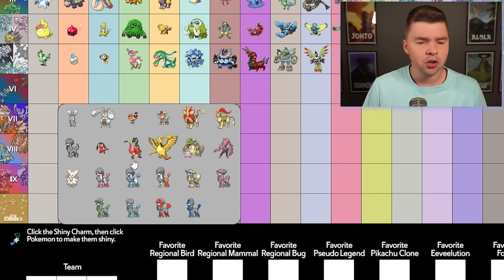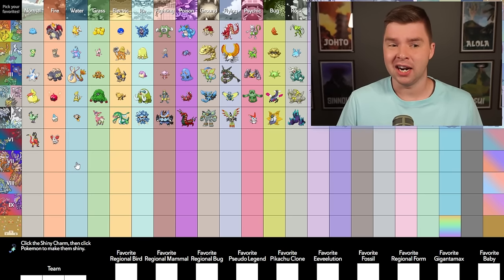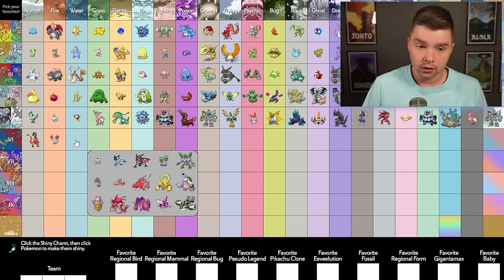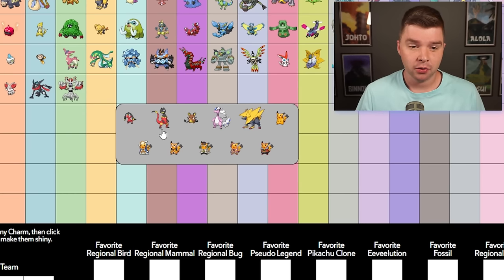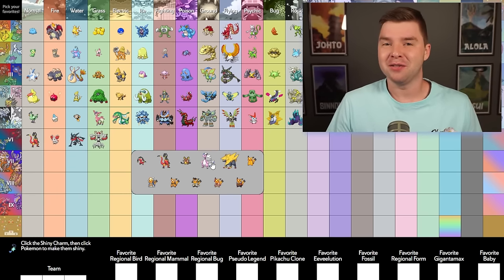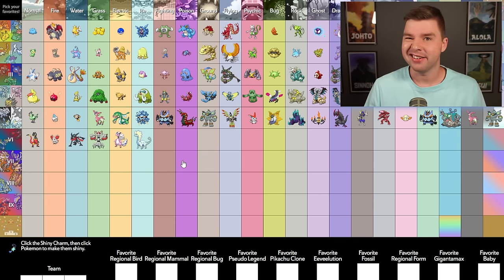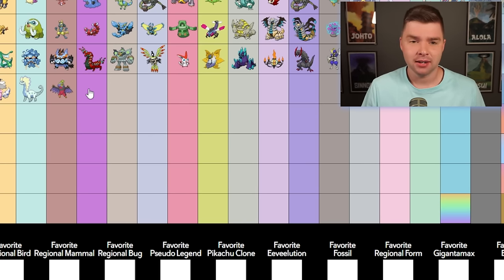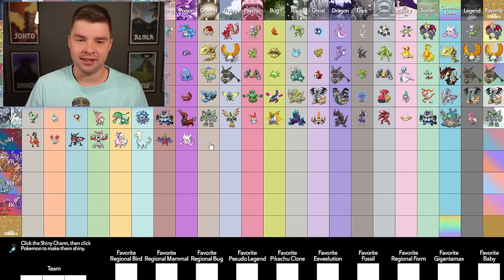Gen 6 Normal — I do think it's Heliolisk. Fire — they did include the Megas, but I'm ignoring them here because I do think it's Fennekin. Really, really good starter shiny. Water — Greninja, come on. Grass — I do love Trevenant, it's very cool. Electric — I think I'm gonna go with Mega Ampharos. The shiny looks really good with the ridiculous Fabio hair, I just like it. Ice — a really good shiny, easy. Fighting — I really love Hawlucha's shiny, one of the best. Poison — I guess I could pick Mega Gengar, but we've already done that. It's so much better than the rest.